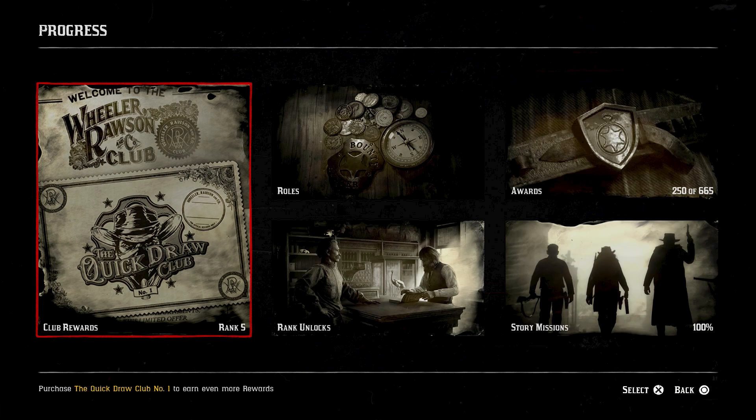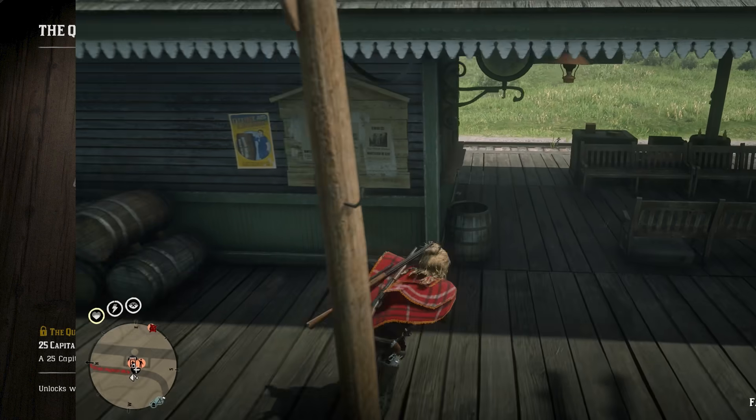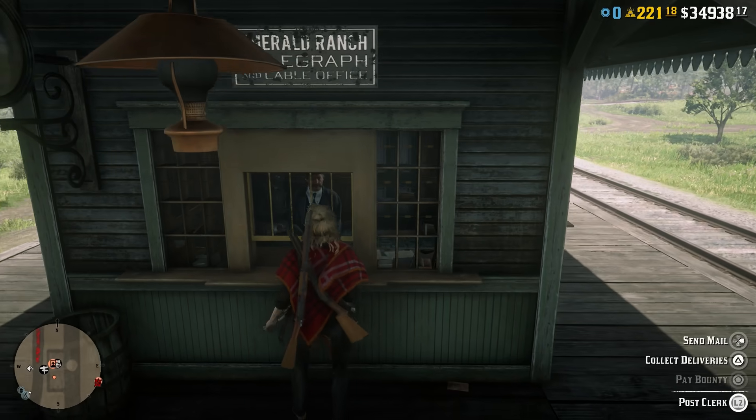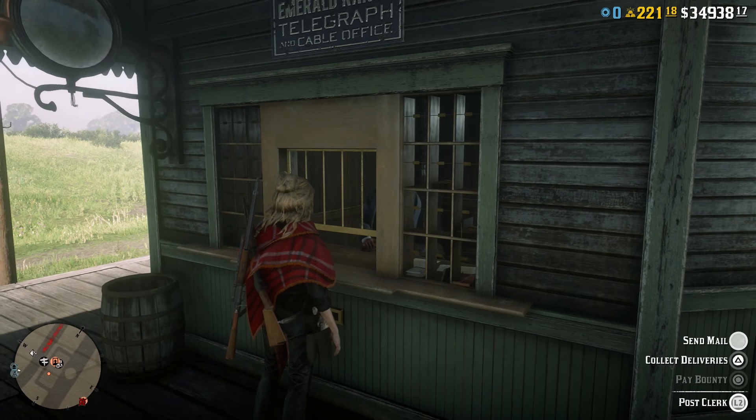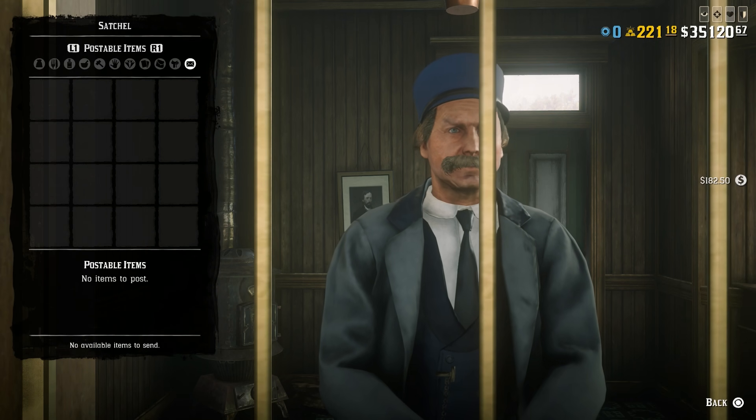If you're playing right at the time this update released, you'll also have access to the Quickdraw Club. If you have gold available, I highly recommend buying into it — it was the fastest way for me to get Capitale early on. The Quickdraw Club at rank 7 gives you 25 Capitale, which you can use to get into Opportunities. Getting to rank 7 isn't too difficult — it took me just three missions plus one collector set to get there.